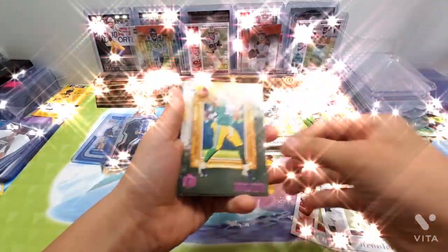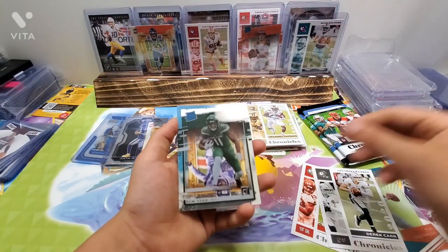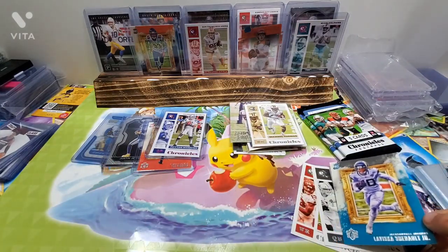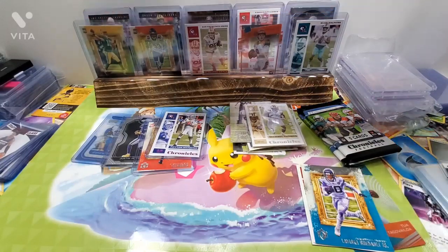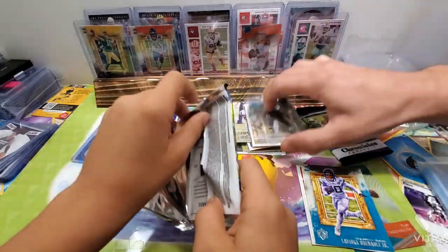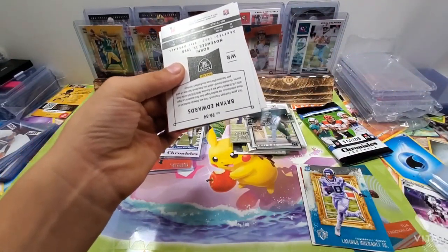Troy Balmalu. Oh, Deshaun Watson — nice. Oh, this is a pink one, Chase Claypool rookie. This is Joe Burrow — that's who's on there right there. I just need a Justin Herbert. It's a CeeDee Lamb rookie. Well, we already got a Justin Herbert, so we got all the people that's on the box. Pretty cool guys, pretty cool.